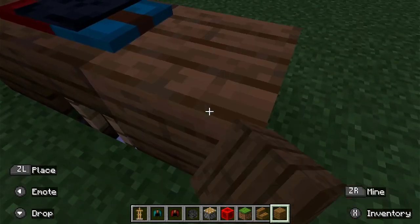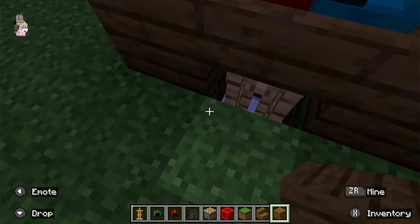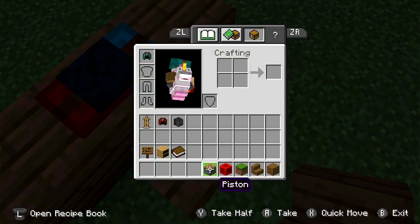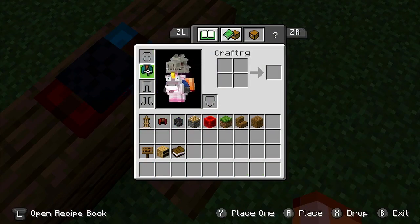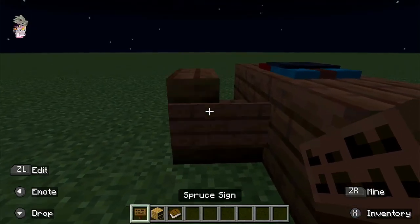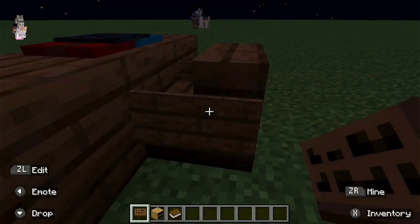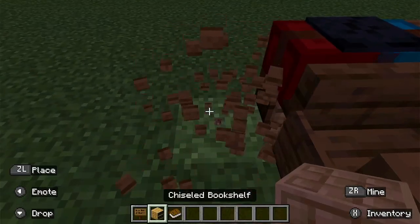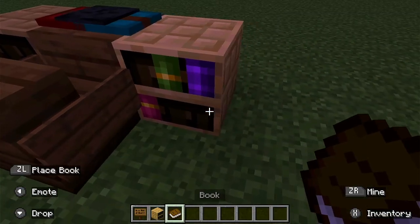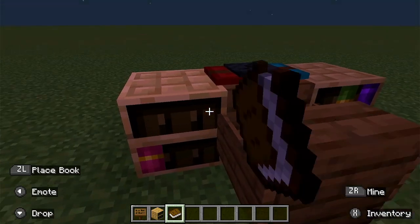So then you'll want to use an item so that it looks like this, and when you want to fill that up with spruce stairs, the signs will be like an armrest. And here's an optional one: you can replace these with chiseled bookshelves and put some books in them, and maybe you could even put in a secret book.